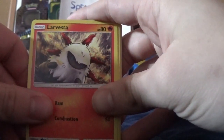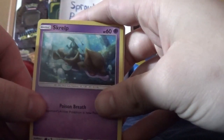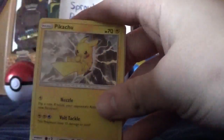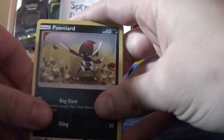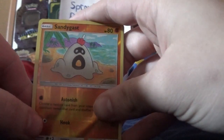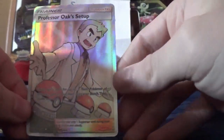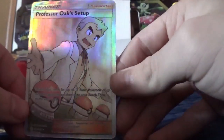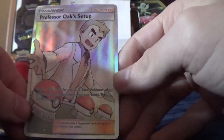Anyways, we got a Larvesta, a Lilipout, a Skrelp, a Pikachu, a Stufful, a Ponyta, a Sandygast, and then it looks like a Full Art Professor's Oak's Setup Trainer Card.